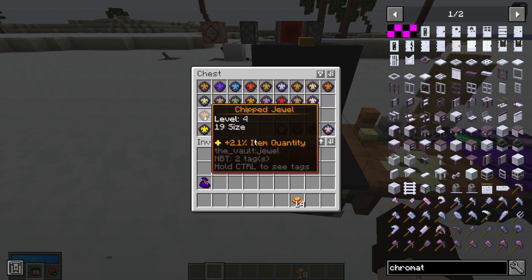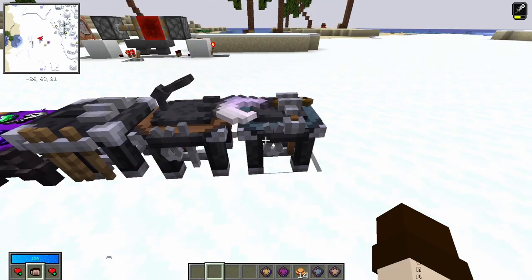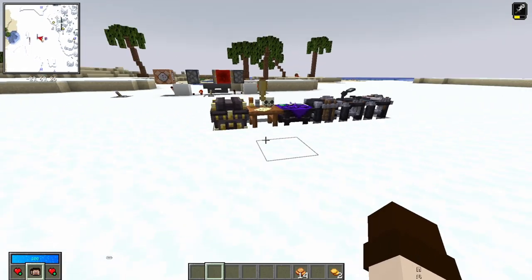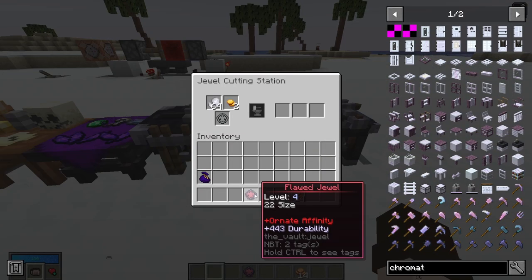When looking at jewels, sometimes you'll see a star next to one of its modifiers — that means it's a legendary jewel, holding a higher value for that modifier than a normal jewel of its level can roll. Pay attention to legendaries because they are very good, and your best tools will come from gems with many legendaries. Let's pick these four jewels and add them to the sickle. I still have 14 capacity remaining, and the minimum jewel size is 10, so I can potentially fit one more.